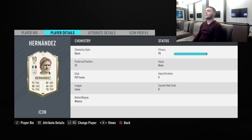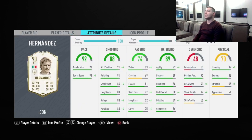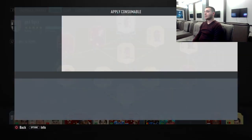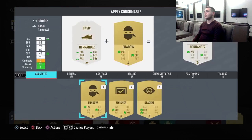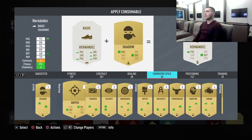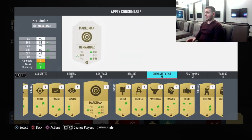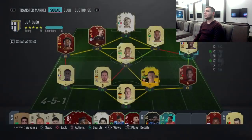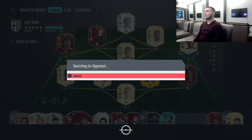Let's look at the stats: pace is great, shooting and passing not great, but dribbling is fantastic. He has stamina too, so he'll do okay. He's a player you can use in multiple positions, but I'm going to try him first at striker. I'm putting a marksman chemistry style on him because it boosts shooting, dribbling, and physical — so let's go into a game.